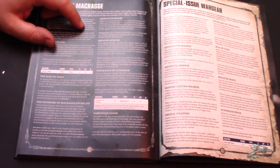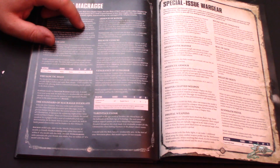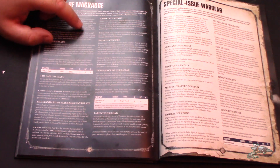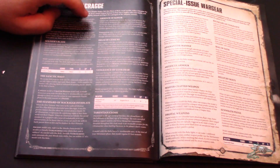We've got the Soldier's Blade relic. You can use it to replace a power sword, mastercrafted power sword, or a combat knife. The reason it's cool that you can replace a combat knife is you can give this to a Phobos Captain to give him a little bit of melee. It's plus one strength, minus four AP, two damage.